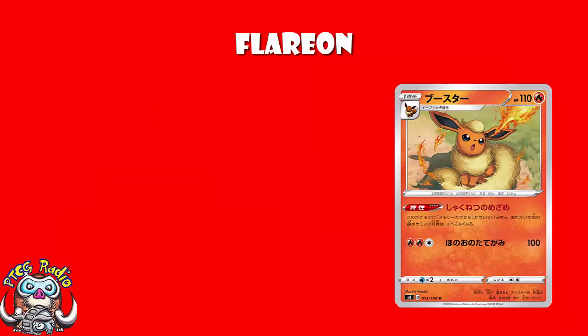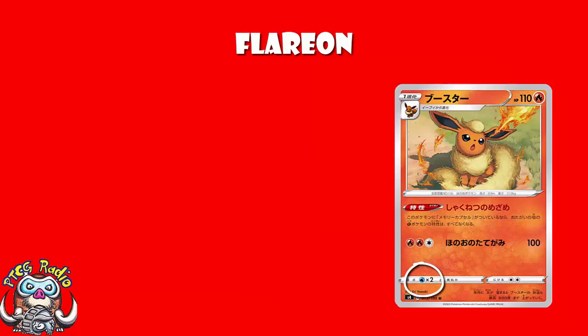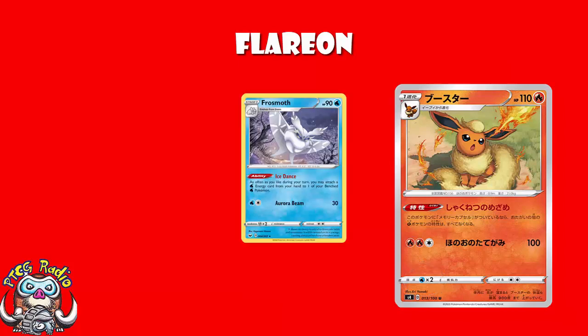So this Flareon has 110 HP, which is fine for a Stage 1. It's a Flareon — it's not great, but it's pretty much what we expect. We see a retreat cost of 2, which is higher than we might like, but we can use Air Balloon to give it free retreats. The weakness to water is kind of alright — there just aren't many great water decks around at the moment. Maybe one day Frostmoth will come around and water decks will reign supreme, but until that day, ladies and gentlemen, it's not a bad weakness to have.